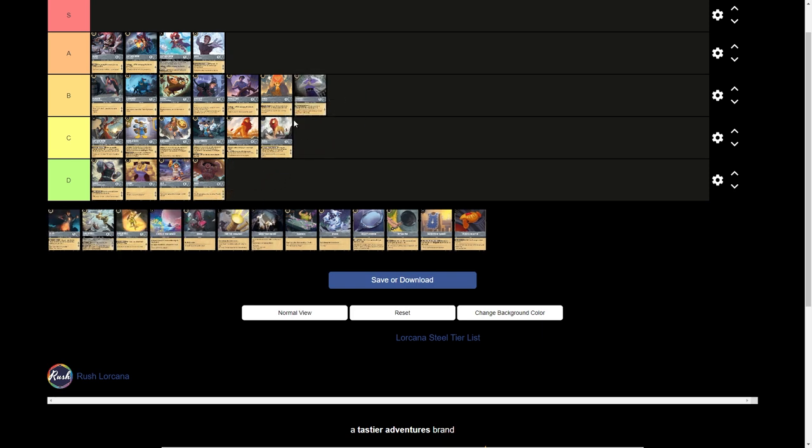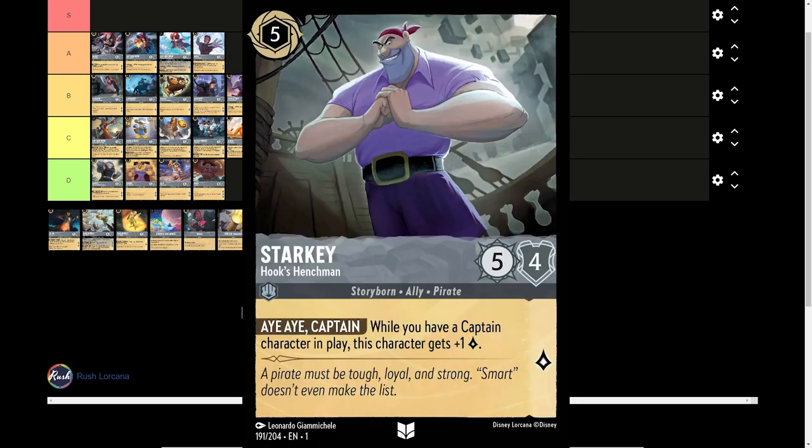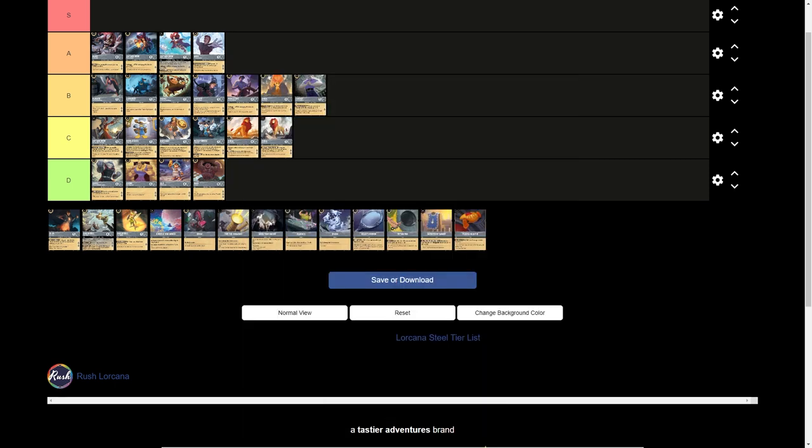5-drop Starkey, Hook's Henchman — an inkable card, 5 strength, 4 willpower, 1 lore generation. When you have a Captain character in play, this character gets plus 1 lore. This is an interesting option that will eventually see play when we have a better Pirate deck. But as of right now, there aren't enough Captain keyword characters to really utilize him properly. We see a little bit of play out of some of the non-1-drop Captain Hooks, but other than the 1-drop Captain Hook which leaves play fairly early, nothing is really sticking around. Until that happens, Starkey will probably sit in C tier along with the Simbas.